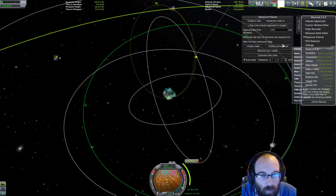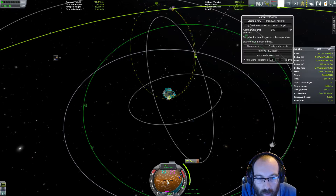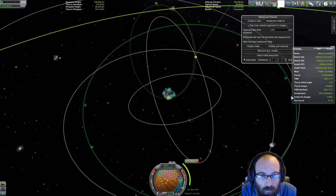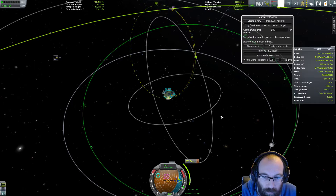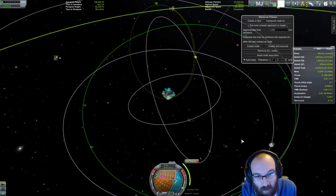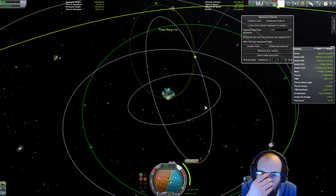I'm going to let MechJeb do this manoeuvre for us as well — execute the next node please. It's turning us very slowly. That's going to cost us 931 delta-V. We've got 610 of it in our current stage, which is probably too much. We're obviously going to use that stage, then initiate the next stage and start the second engine to finish off this burn. There may be some inaccuracies because the second engine is a lot less powerful. This stage is our launch stage — it wasn't really designed to even do this part of the burn. So we're 610 delta-V to the good as far as I can guess.